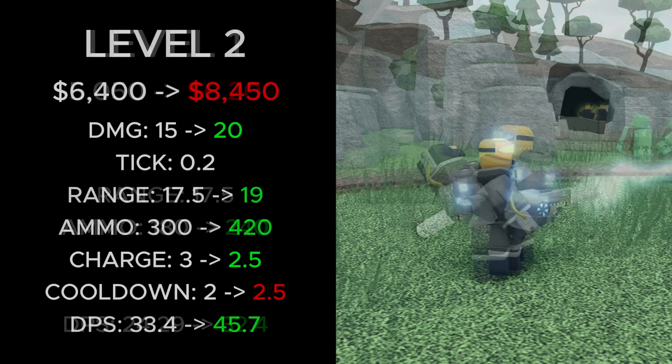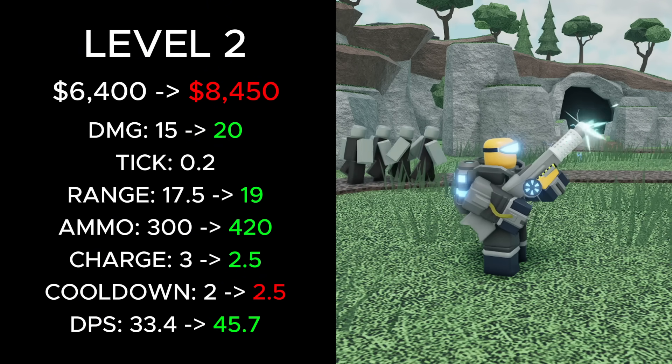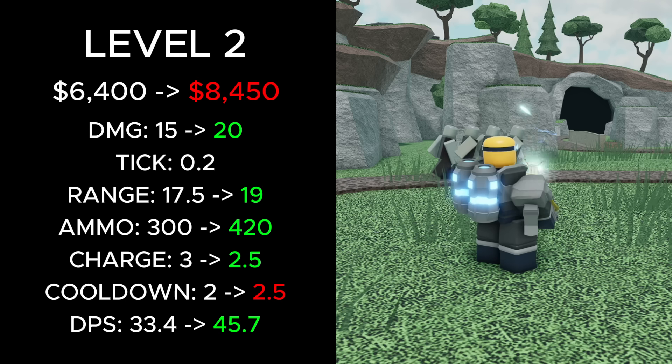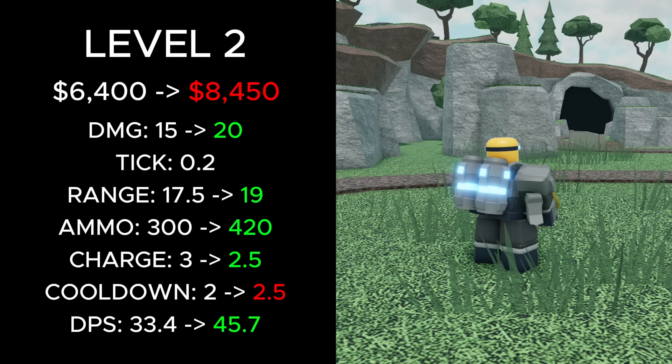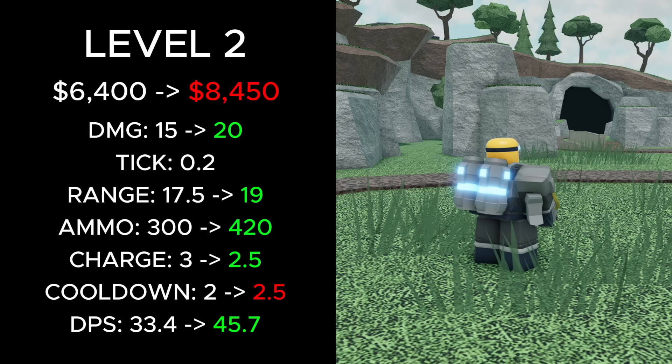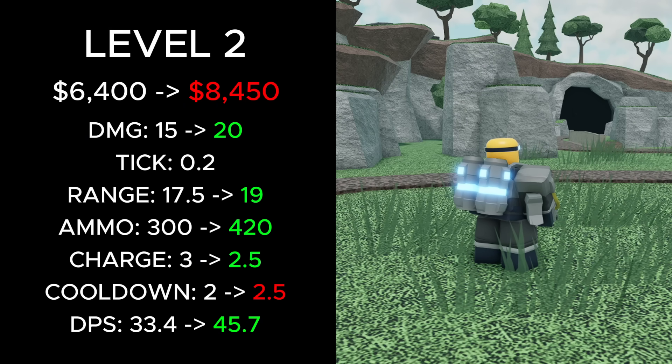At level 2, its total cost increased from 6,400 to 8,450 cash. Its damage increased from 15 to 20, its range increased from 17.5 to 19, its ammo went from 300 to 420, its charge time decreased from 3 to 2.5, its cooldown increased from 2 to 2.5, and its overall DPS increased from 33.4 to 45.7.